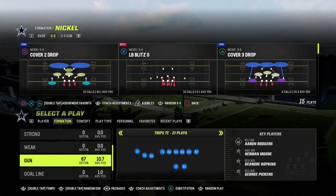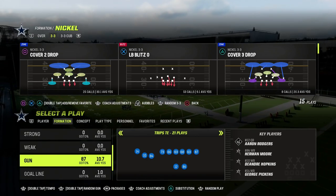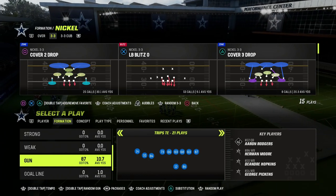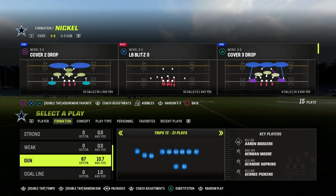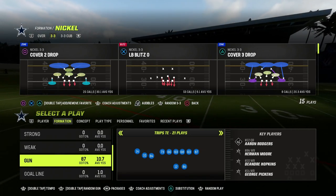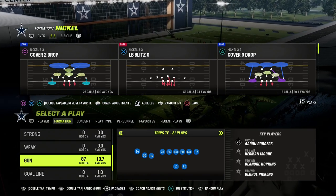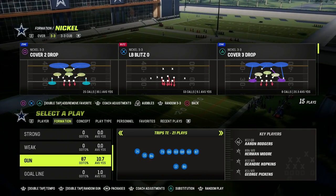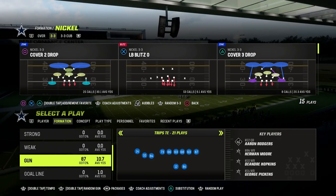We're going to be using this formation as an example of how to go about building an offensive scheme. If you're watching this video and you want to get more in-depth analysis and e-books on Madden, make sure you join my Patreon. That's where you'll get access to all of my Madden 23 offensive and defensive e-books. We've got a full e-book on trips tight end — we just updated it. We also just dropped a brand new defensive e-book in the Patreon this week. The link's in the description. It's only $10.